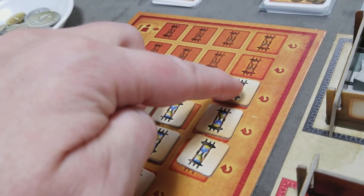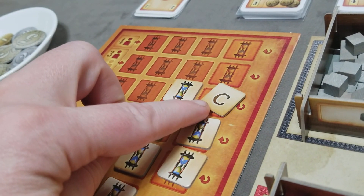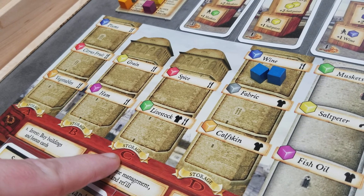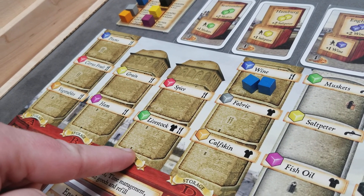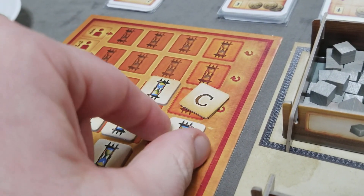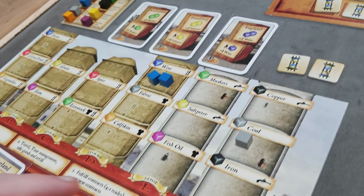Whenever the last time token on a row is taken, you simply reveal it, and then all players have to discard one good from that column on their player board. So all players would look to the indicated column and they could select just one of the goods to discard. If they didn't have any, there's no penalty. If instead the time token showed two letters, then all players would have to discard two goods from that column.